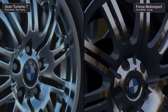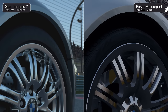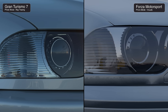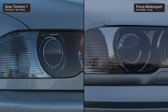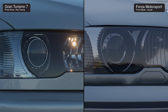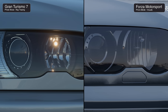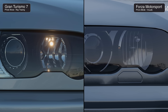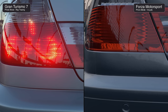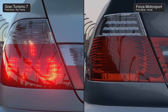Zooming in, the BMW logo seems to have more visible geometry edges in Gran Turismo, but the wheel arch itself has more geometry on GT as well. Up front, the two look remarkably similar, though the headlight washer from the 2005 model is absent in Gran Turismo. GT7's depiction of the small incandescent bulb within its housing is very realistic. As usual, Gran Turismo has the advantage on tail lights — an area where I'd like to see Turn 10 evolve for future installments.